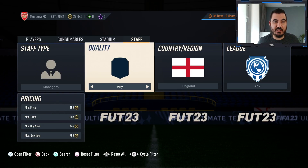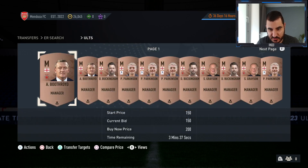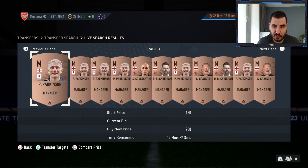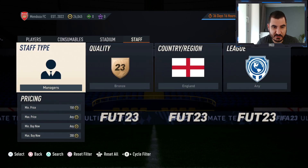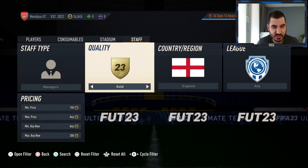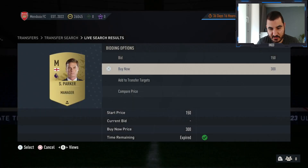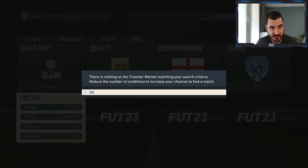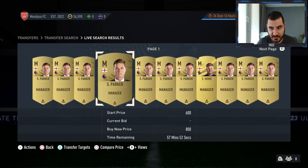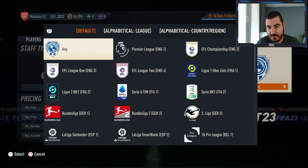The second trade method of today's video is again going to be with managers — similar to what I showed in a recent episode — but this time with English managers. There are a lot of bronze managers selling for 200 coins. Let me check the silvers and golds. Interestingly, some gold managers are selling for quite a lot — around 1,300 to 4,000 coins — which is good to know.